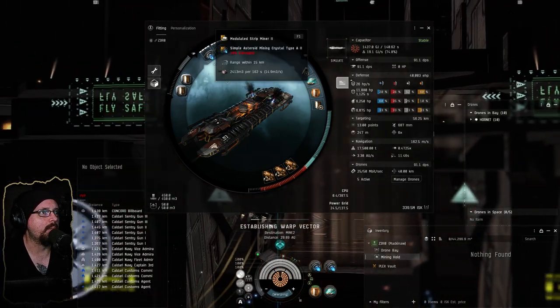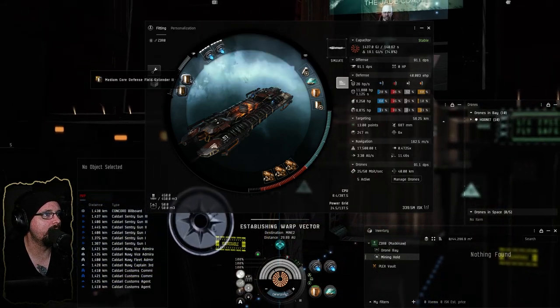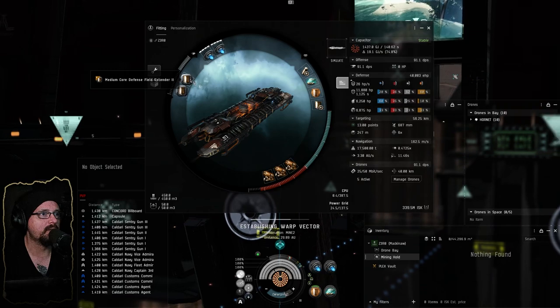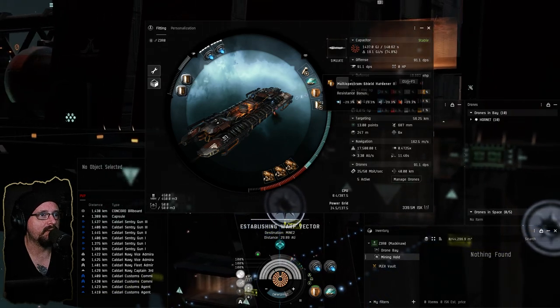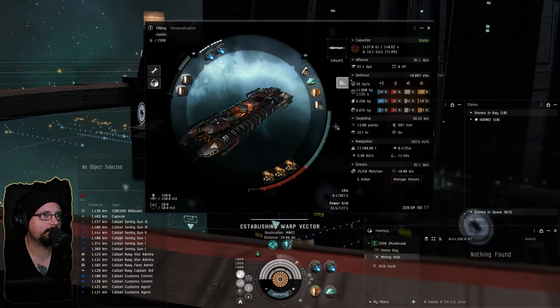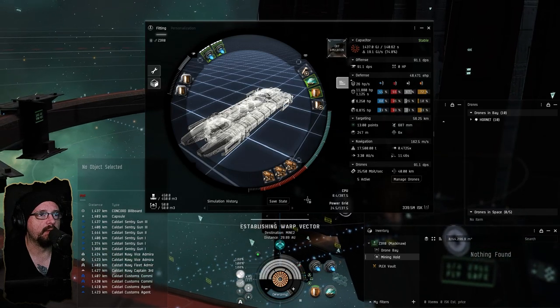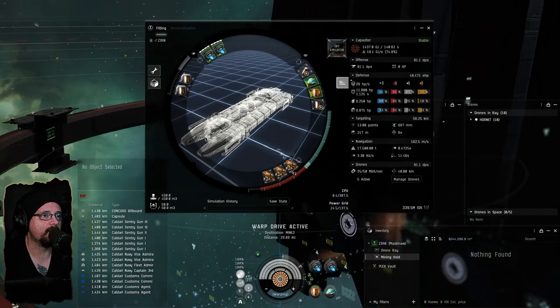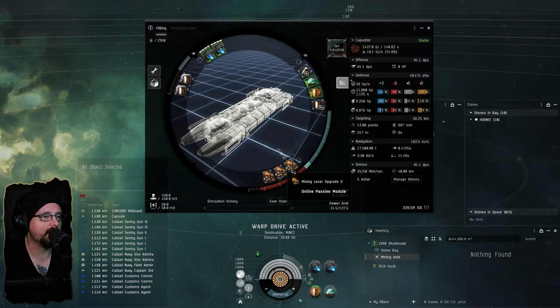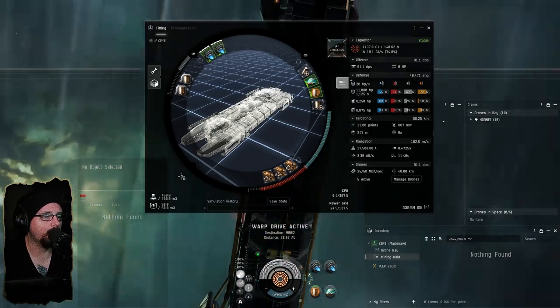I'm using type A2 simple asteroid mining crystals. I've got some core defense field extender twos, a multi-spec hardener, and a medium shield extender two. Our HP is going to be looking at about 48,000. In the lows I've got mining laser upgrade twos, and we're just carrying some hornets.